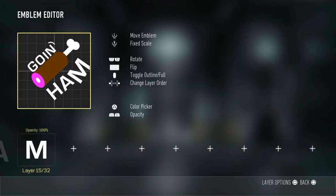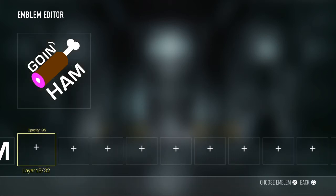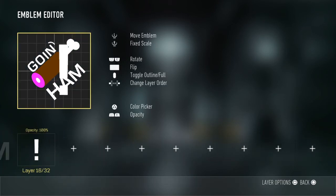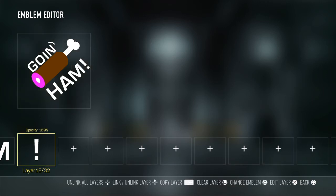Shrink the 'M' down to the right size. Now add an exclamation point, because whenever you go ham you're always pretty excited. Shrink that exclamation point down and you're done. If you enjoyed this tutorial, please leave a like and subscribe. Until next time, this has been EliScoot72 — peace.